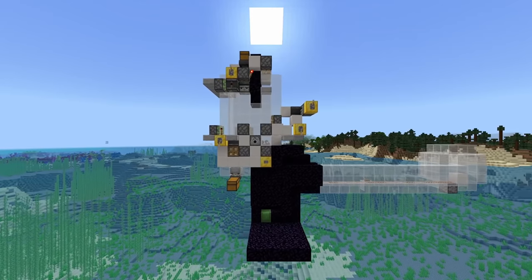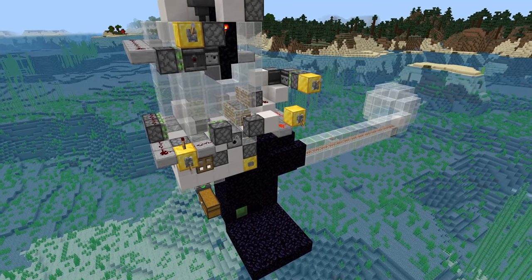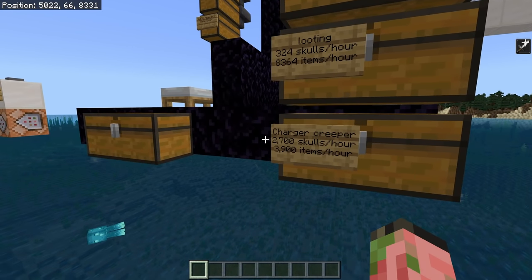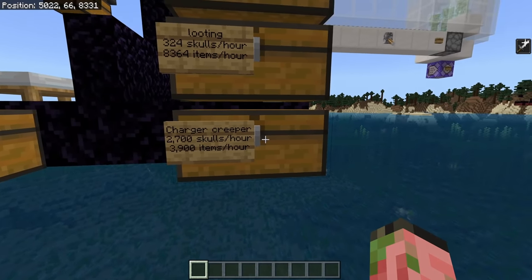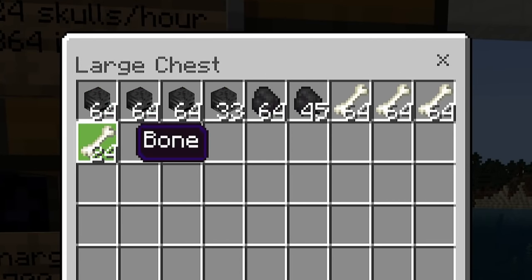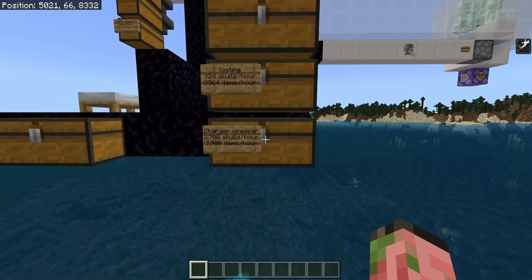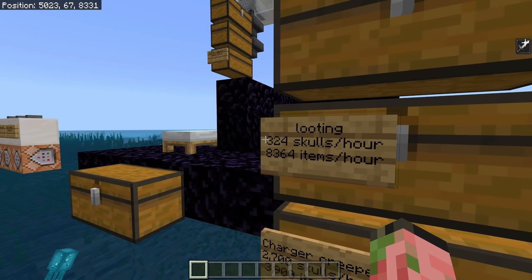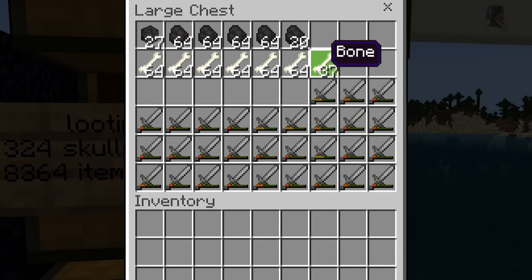I've decided to separate out the loot from the wither skeletons because there are two different ways of killing them. The really good way is using a charged creeper, which will give you approximately 2,700 skulls every hour, and it'll also give you 3,900 bones and coal per hour. This chest is what you'll get in just 5 minutes of using the farm — you really don't need to worry about using it that often. And even if you don't want to use charged creepers and just want to kill things with a looting sword, you're still getting 324 skulls per hour, and you're getting 27 skulls every 5 minutes.